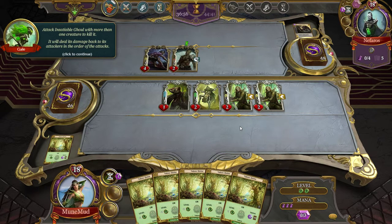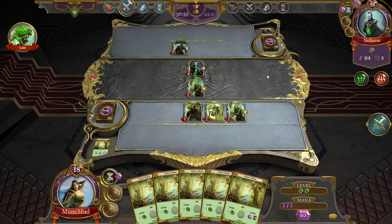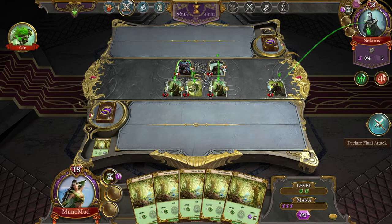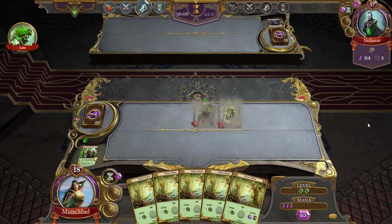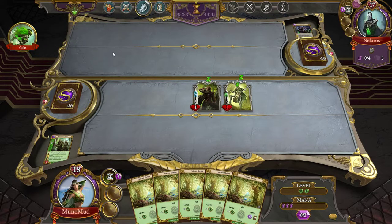Can you kill both enemy creatures losing only your brothers-in-arms? It's not easy but I think I can. So I'm going to attack with both — send him over there. Killed him, did one damage — killed him, and he did one. With our cunning warriors we have complete control over the battle. Defeating Nephros is only a matter of time. Congratulations, you completed the combat tutorial — victory!